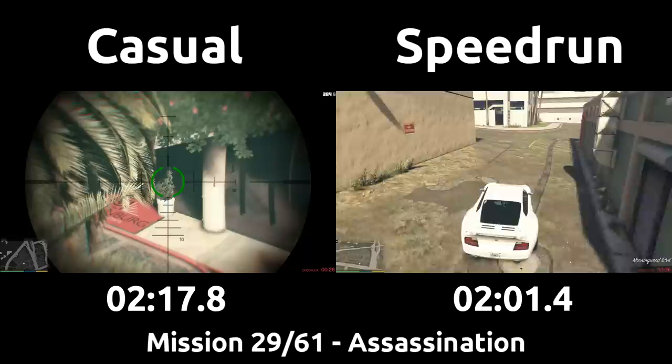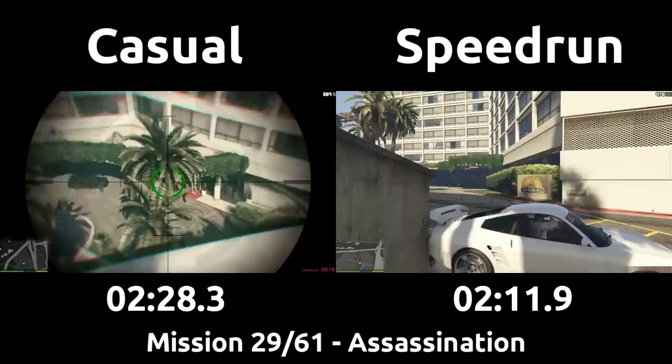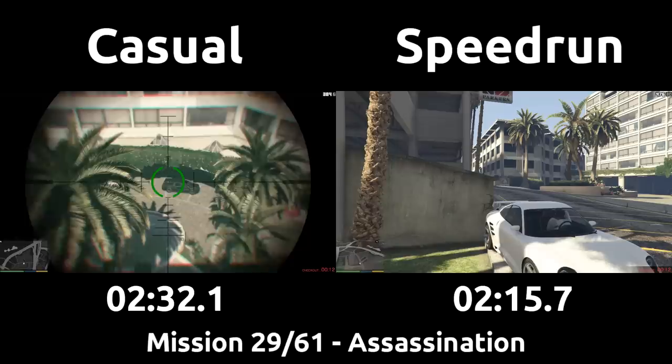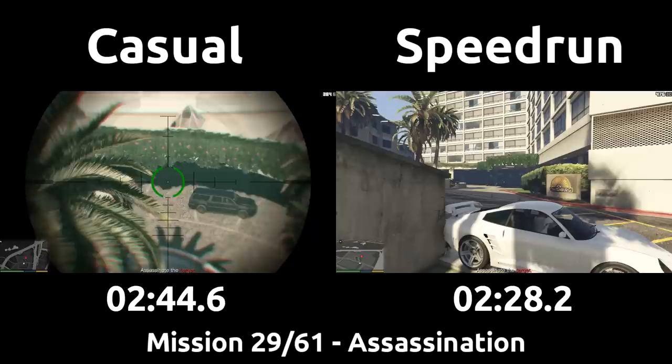The casual has reached the top of the parking garage and realized they could stand on top of Franklin's car for a better view of the entrance area. Our speedrun opts for an even better location, parking very close to the lobby with the car facing the direction they need to go for the next mission. The speedrun then looks out with the gun to pre-break the window and aims at a sign. By looking backwards like this, it makes the target consistently spawn out of the lobby door close to them where the guards aren't blocking as much, instead of it being a 50-50 chance on which door he walks out of.